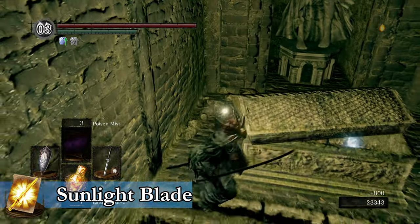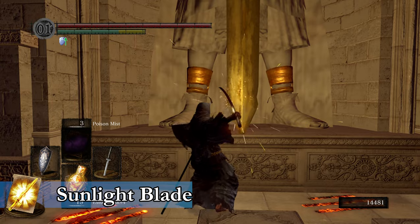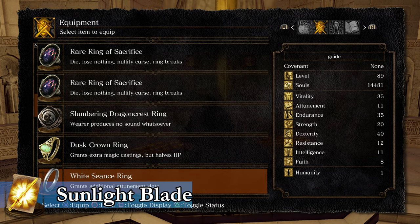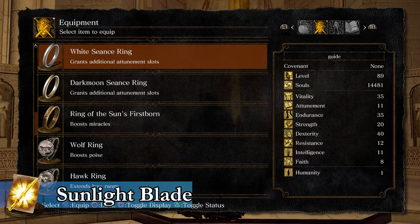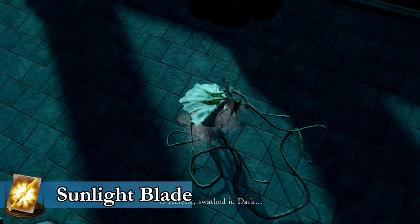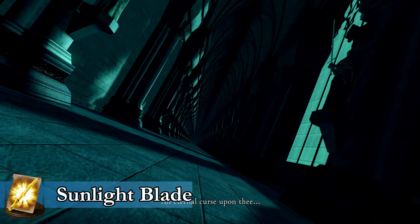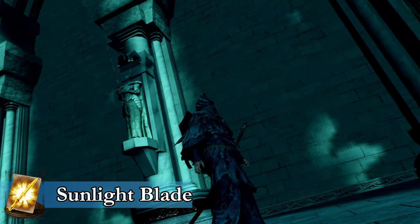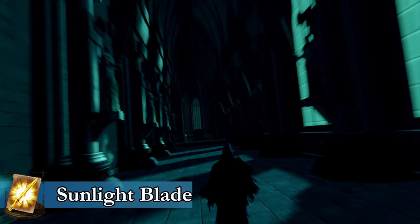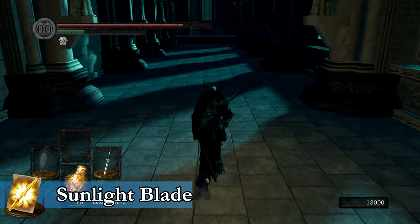Inside of this sarcophagus is the Darkmoon Seance Ring. You want to bring this ring back to Anor Londo, to the Darkmoon Tomb Bonfire. Wear the ring in front of the statue of Gwyn to reveal an illusory wall — this illusory wall only goes away if you're wearing this ring, it's not a regular one you can just cut through. At the bottom of this newly revealed staircase will be a fog wall, and behind it is Dark Sun Gwyndolin, a boss. After defeating him, the illusion in Anor Londo breaks, including in the infinite hallway. At the end of that hallway there will be a chest in front of Gwyn's tomb, and inside is Sunlight Blade.